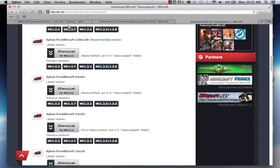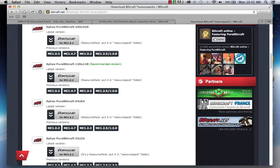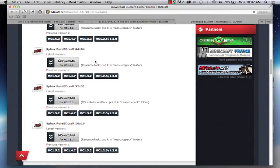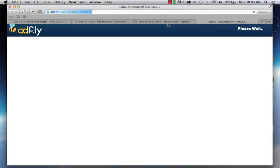The first thing you want to do is go to the BDCraft page. All the links are going to be in the description down below. I'm going to get 64-bit just because my computer handles Feed the Beast Unleashed 64-bit a lot better than 128. You can do 128 if you want, but I'm going to do 64. So here's what you want to do — you want to get Minecraft 1.5.2, just the vanilla textures.